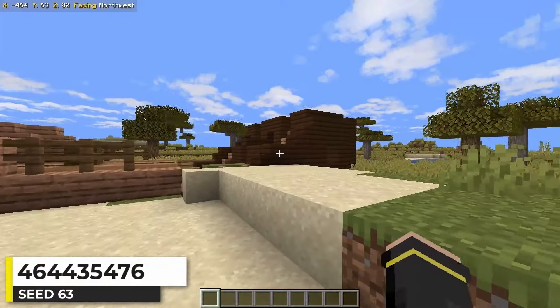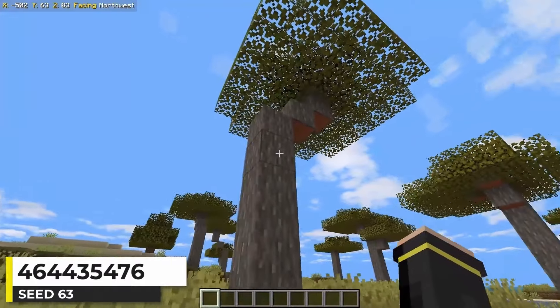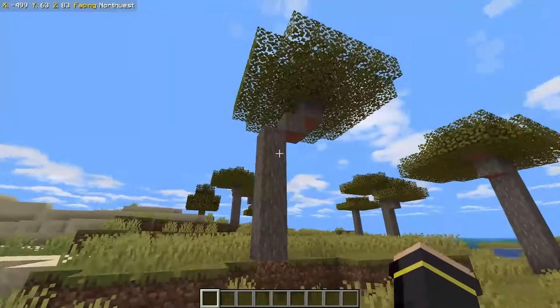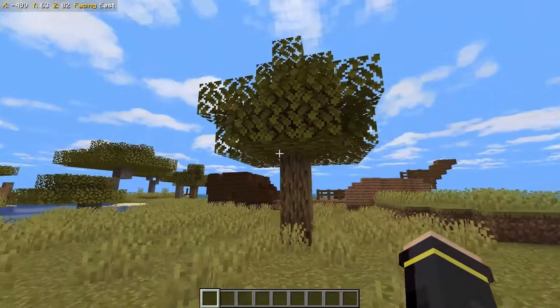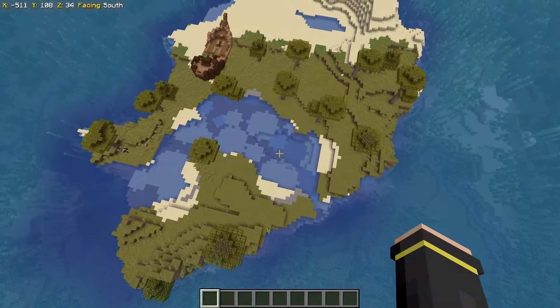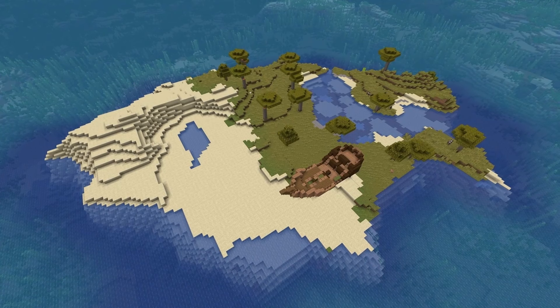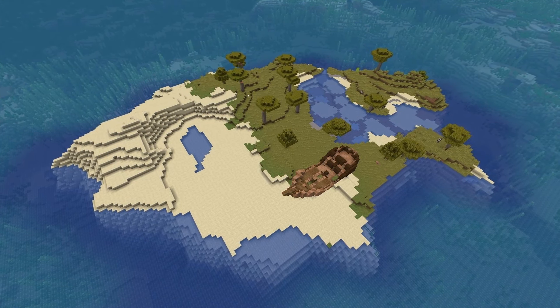You've managed to crash your ship here and now you're stranded on this island. You can build with the orange wood from the acacia trees, or utilize the few oak trees for more traditional wood colors. Maybe you can find some use for this little lagoon-type area. Whatever your plans are for surviving while stranded on this Minecraft island, it should be a fun journey.